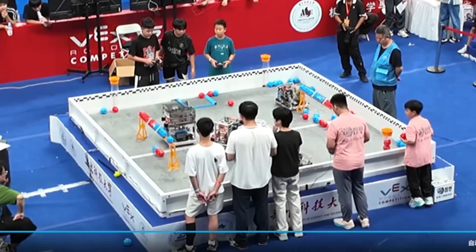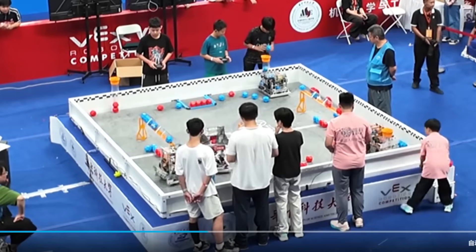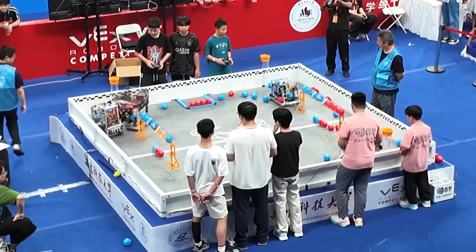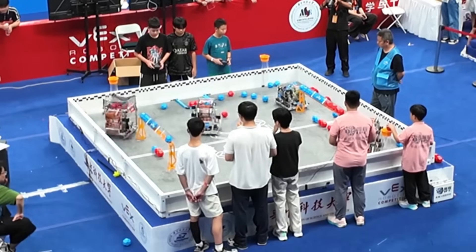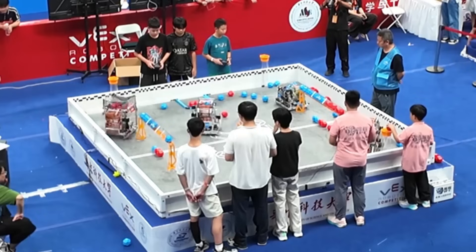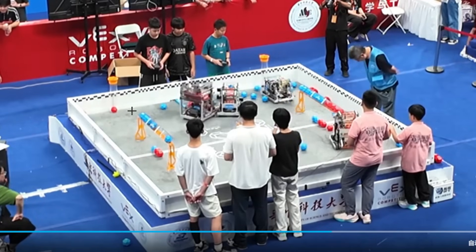I noticed that Blue has pretty much control of both tubes — this one might be tied, but the other tube is definitely in Blue's control. To summarize this match: having one teammate play defense is definitely very valuable, just like in Spin Up, where after a while some teams quickly fill up the goals in auto, then one team switches to defense, securing those scoring elements. Red played decent here, but they were just not good at scoring. I think you should have two bots — one playing defense, collecting your team's blocks as you go and ready to score or hoard opponents, and the other controlling those control zones.